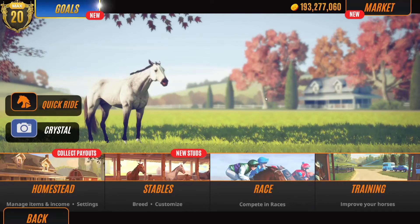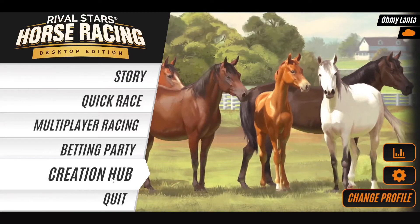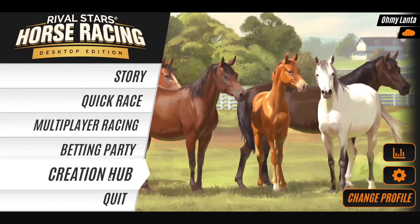Hi everyone! So for today's video I am in Rival Stars Horse Racing and I thought it would be fun if I tried to recreate some of my Red Dead horses in Rival Stars using the creation hub feature. I'm going to pick 5 out of my 10 horses that I have on Red Dead, try to create them in Rival Stars, and then at the end of the video I will pick one to buy and keep.